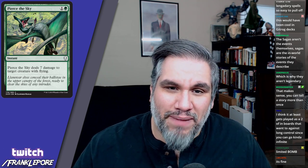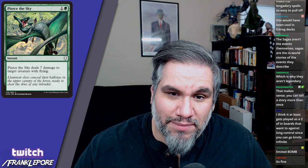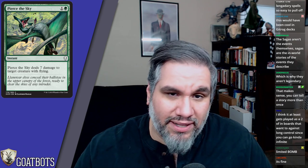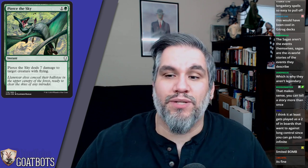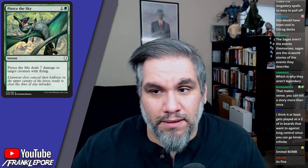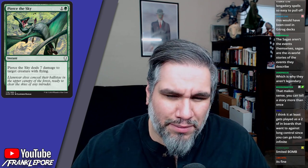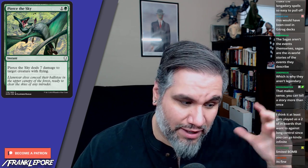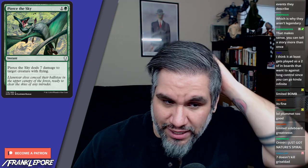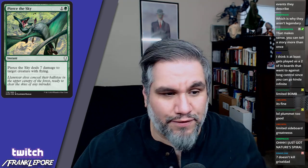Pierce the Sky deals seven damage to target creature with flying for two mana. This is your Plummet in the set — your Canopy Crushing card. Seven damage is a lot and probably enough to kill anything in this format. They likely set the number at seven to match the highest-toughness flyer in the format.